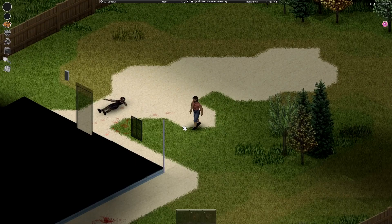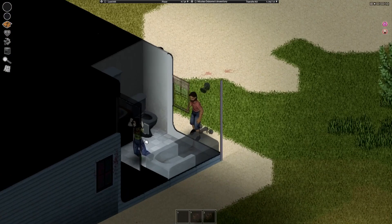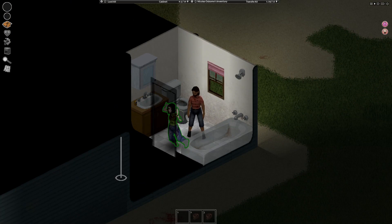And now it's time for the tip of the video: you can open curtains from outside as well. Hold shift and left click on it and you will open it. Now you can see if there's zombies inside. Thank you for watching this video, hope you enjoyed and learned something new. Comment down below what you want to see next and I will see you all in my next video.